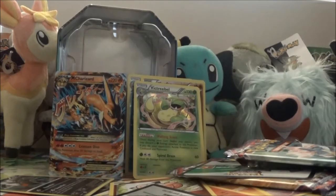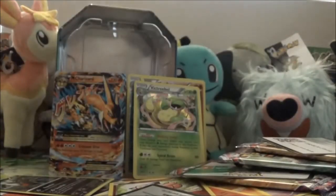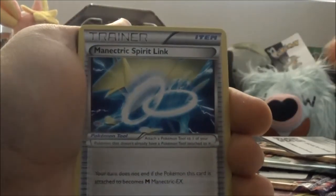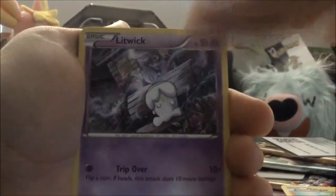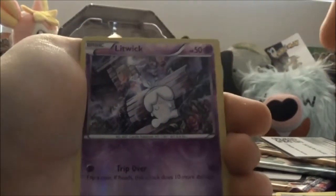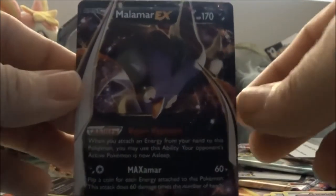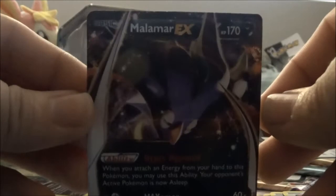Hopefully we get a holo in this last pack, or maybe an EX — something awesome would be awesome. Another code card. Let's have a look at what we get in the final pack of this video. Az, Swirlix, Mewtwo Spirit Link, Gligar, Litwick, Yanma, Totodile, Goomy, Lycanroc Reverse, and... a Malamar EX! Oh my lord, look how powerful this card is! He is so badass!